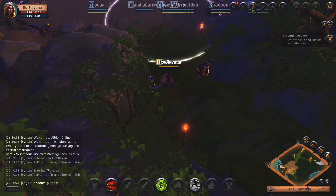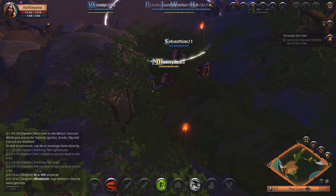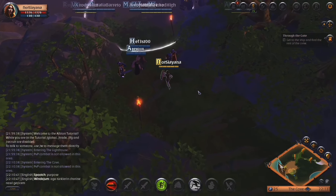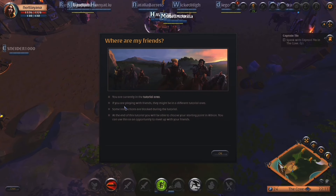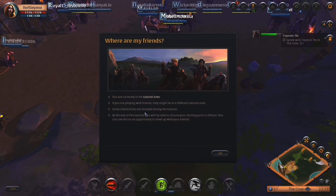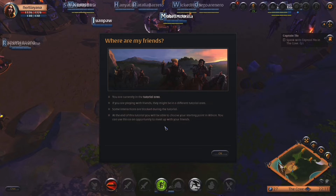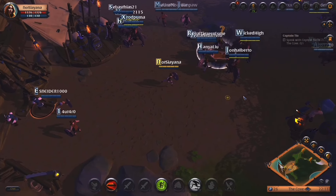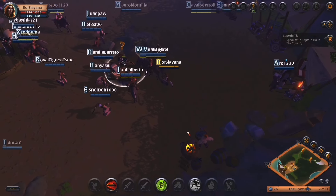The cove. Oh my gosh, what's going on now? Welcome to the tutorial — entering the lighthouse is not allowed in this area. Entering the cave — PvP is not allowed. That's definitely not English. I'm in a public area now. Get to the ship and find the rest of the crew. You're currently playing in the tutorial area — if you're playing with friends, they might be in a different tutorial area. Some interactions are blocked during the tutorial. At the end of this tutorial you'll be able to choose your starting point in Albion and meet up with your friends. Oh, there's so many people — oh my gosh, it's so exciting! This is a video game, so it's fine. In real life I'd be freaked out. Speak to Captain Tia in the cove — I'm assuming that's this person.